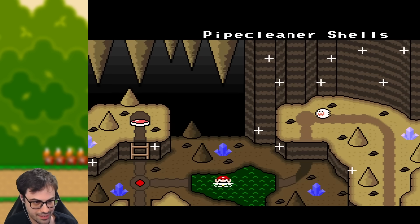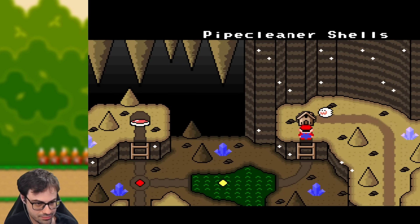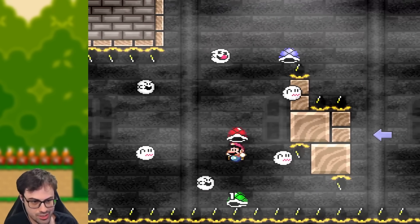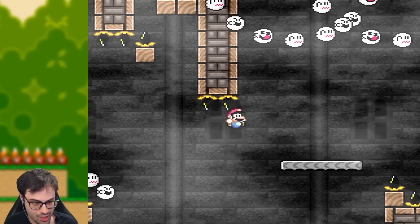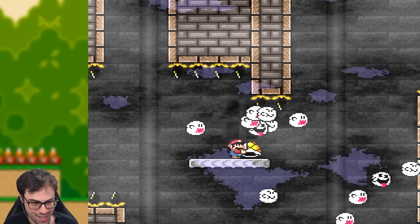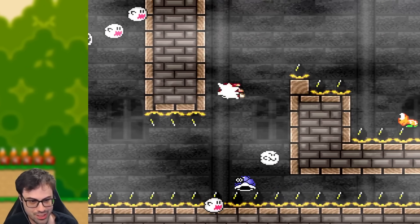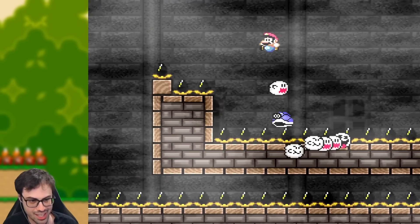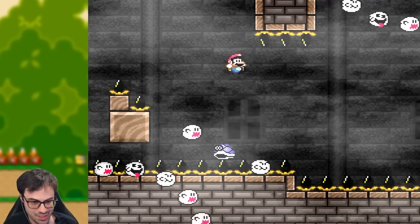Even that little custom ghost house icon is so cool. This next level is absolutely wild — all sorts of different kinds of boo rings that you have to weave in and out of. Look at that chain of ghosts! And ghosts that follow the shell around. You have to bounce over to the right, wait for that shell, then go back over to the left so that the shell will come finally back over to the right, letting you get through.